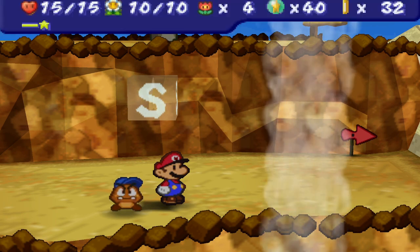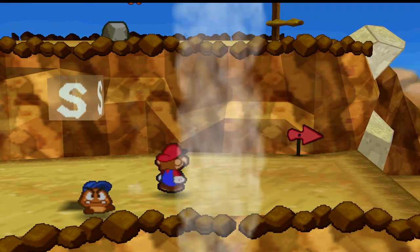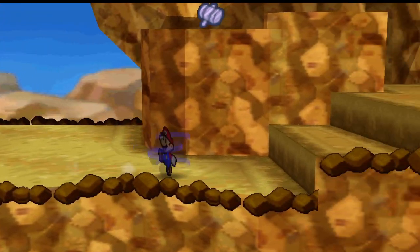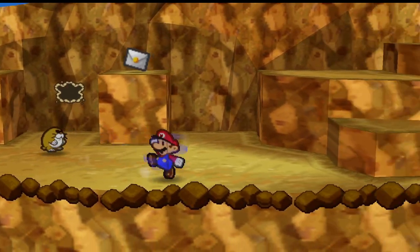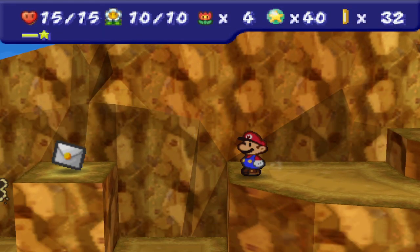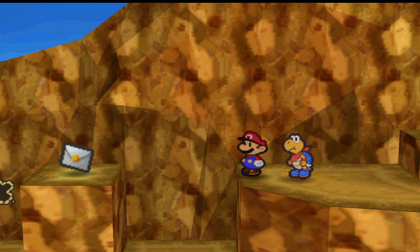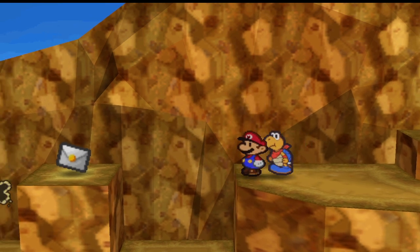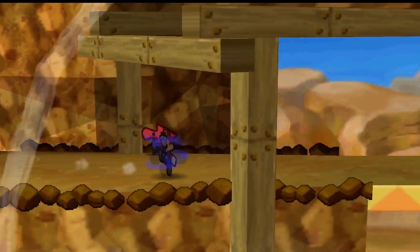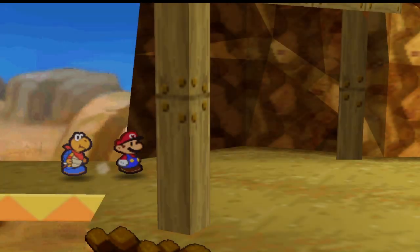What's going on guys? Welcome in to episode 9 of Let's Play Paper Mario Dark Star Edition. Last episode we made it over to Mount Rugged. In this episode we're going to try to collect some of the letters and get some coins for some more badges — the usual stuff that you do in Paper Mario, making our way to that second level.